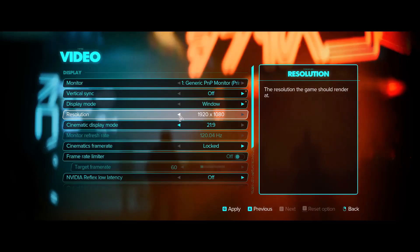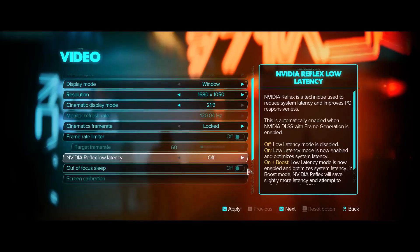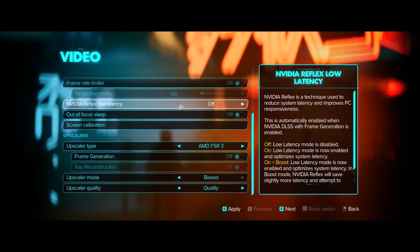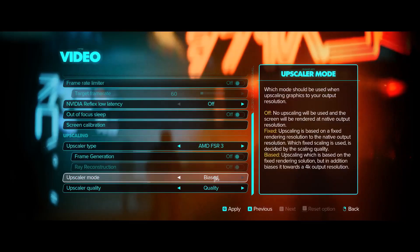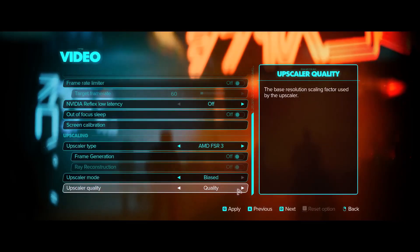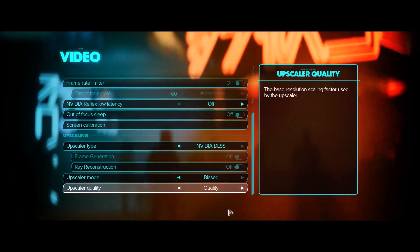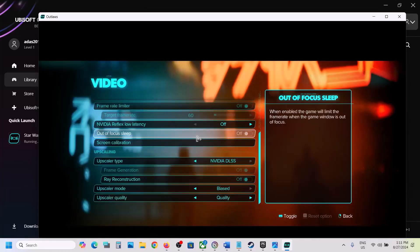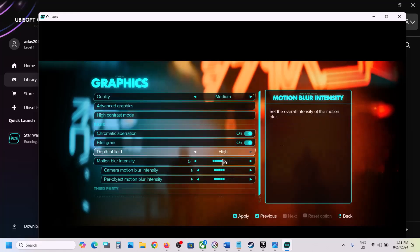If Nvidia Reflex Low Latency is on, turn it off. For Upscaler Type: if set to AMD FSR, set the upscaler quality to Quality. If using Nvidia DLSS, also set it to Quality. Hit Apply to keep the changes. Then go to Graphics and if quality is set to Ultra, set it to High or Medium, then scroll down.